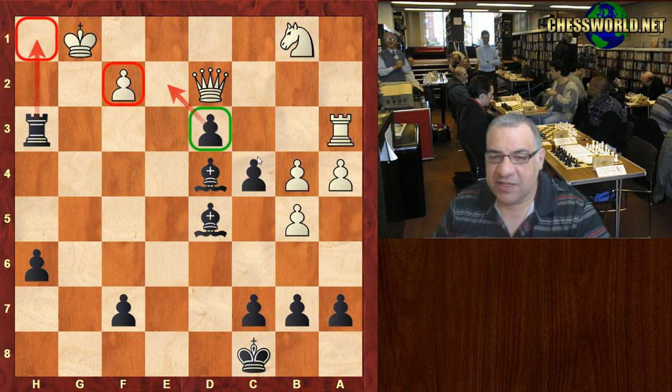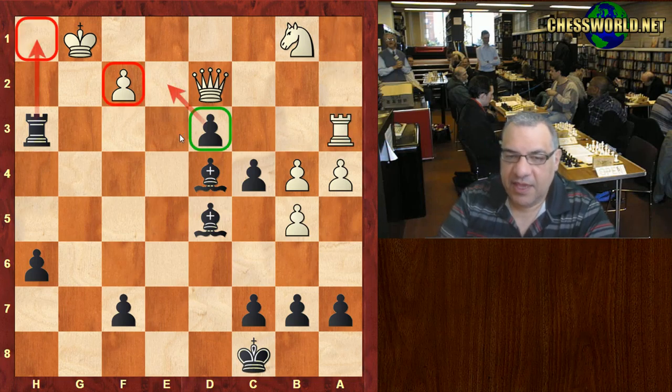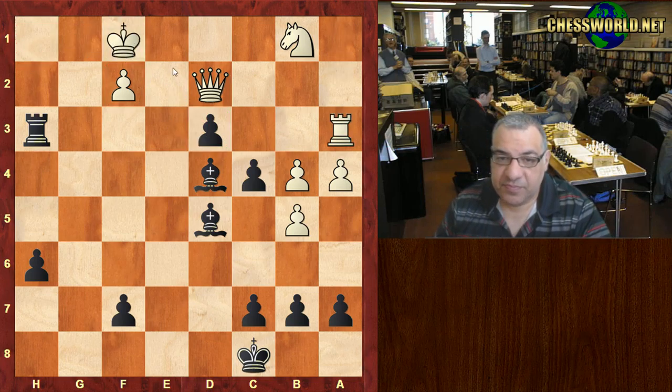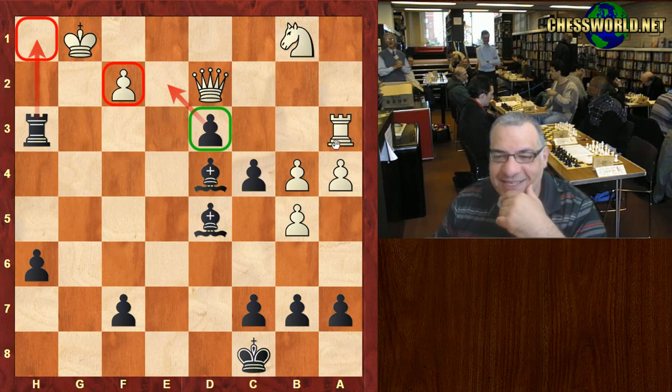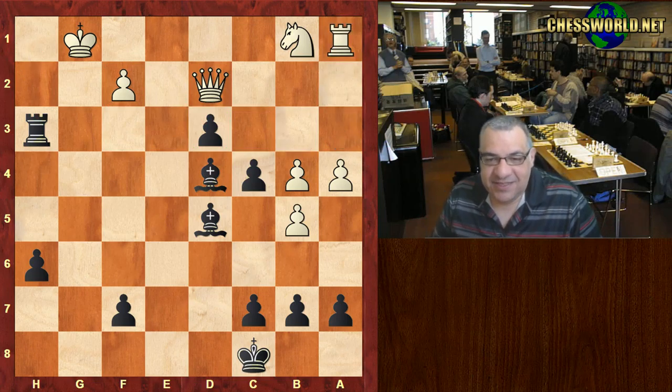And this pawn is covering the escape square, so this is actually mating whatever happens really. White then played rook a1 and resigned. If King f1, this escape square is taken, so rook h1 is checkmate. A very interesting exhibition game indeed — quite a nice Queen sacrifice there.